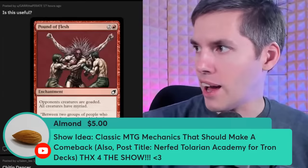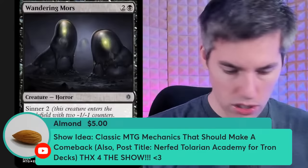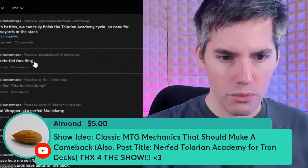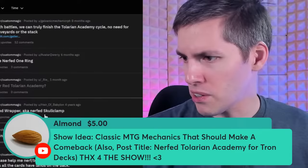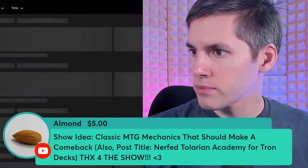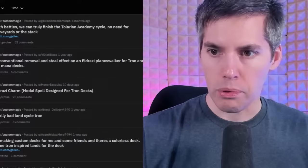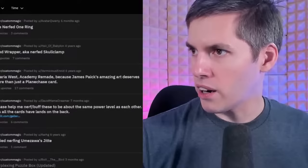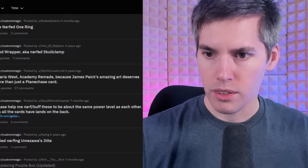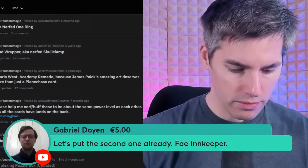Almond super chat — show idea: Classic MTG mechanics that should make a comeback. Post title: Nerfed Tolarian Academy. I'll keep that idea in mind. We also have Gabrielle again — The Fae Innkeeper. Trying to find it on Reddit. Reddit just can't find cards with special characters — I think we're going to move to Discord so I can just look for them there.